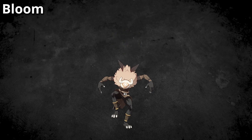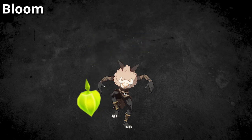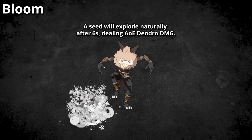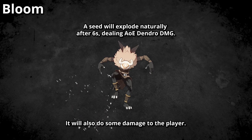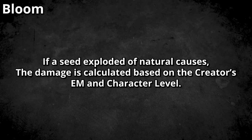Finally, Bloom. The Bloom reaction can be triggered by applying Dendro and Hydro onto the same enemy, in which case a small seed will be created on the ground. The seed will explode after 6 seconds, dealing Dendro damage to enemies but also dealing damage to yourself. The Bloom reaction deals a static amount of damage based on your elemental mastery, pretty much identical to other transformative reactions like Overload.